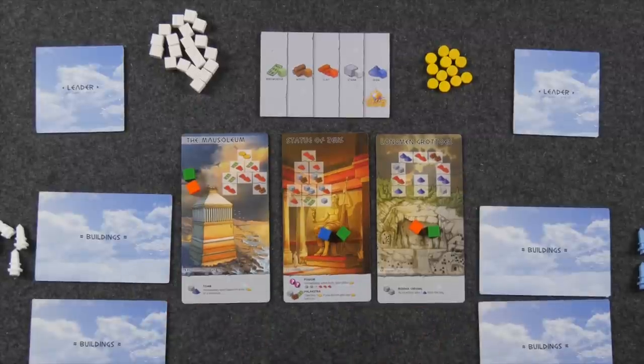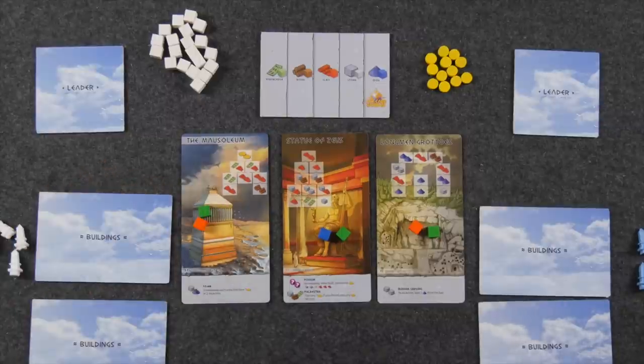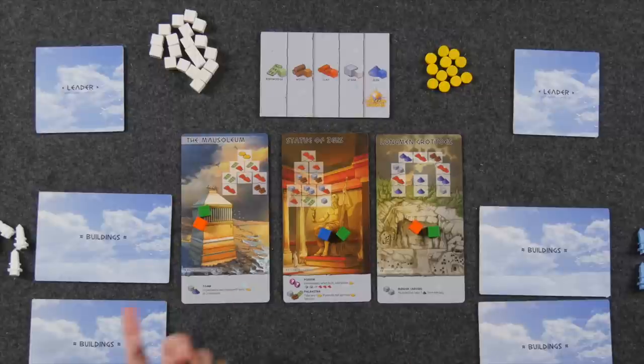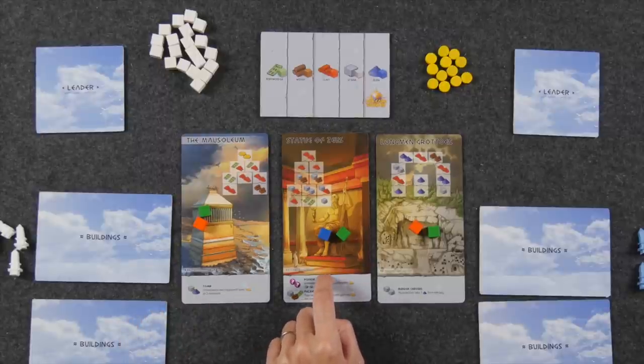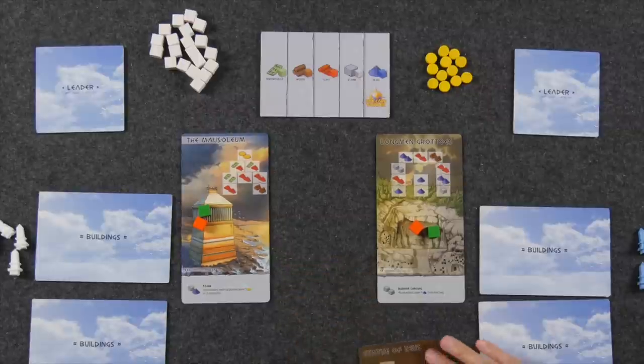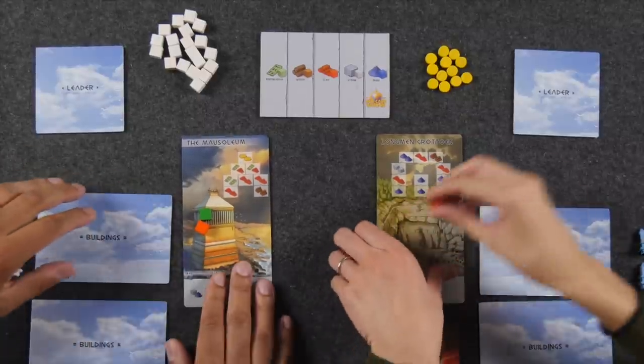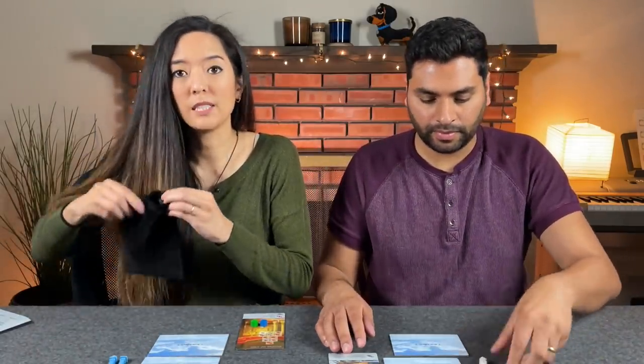We're just going to do a little bit of cleanup and then get started with our playthrough. We have reset the board and laid out some of these wonders, and now we have to figure out who goes first. Monique gets to choose the wonder first. We have the Mausoleum here with an orange and a green — knowledge and clay. We have the Statue of Zeus with iron and knowledge, and we have the Longmen Grottoes, which has an interesting configuration but none of the starting resources that are needed. Monique takes the Statue of Zeus, and Naveen goes with the Mausoleum. The third wonder and its resources go back in the bag, now completely set up for a two-player game.